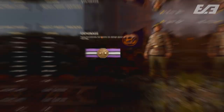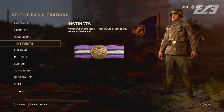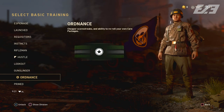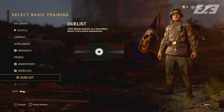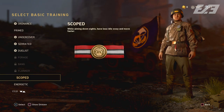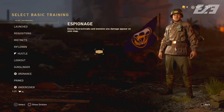Since the beta, we've also had the introduction of Instincts, Ordnance, Primed, Undercover, Serrated, Flanker, Scoped, Energetic, Hunker, Inconspicuous, and Concussed — some of which are rewards of Division Prestiging, which also wasn't in the beta. These are additional basic trainings regardless, representing a noticeable changeover from the beta into the full launch.